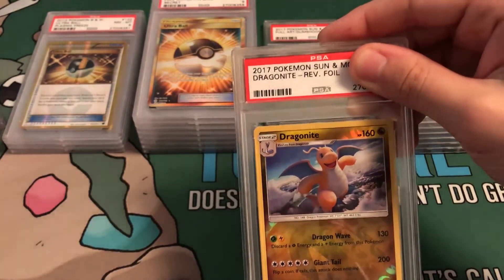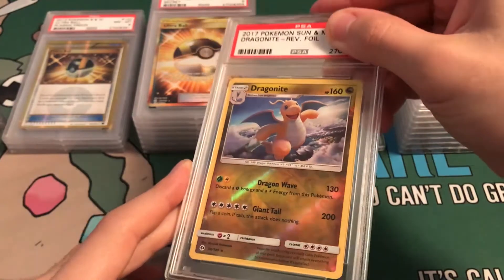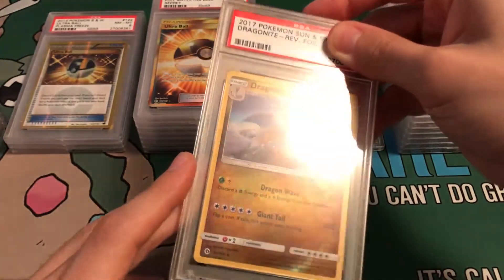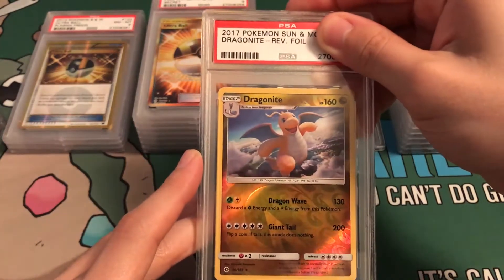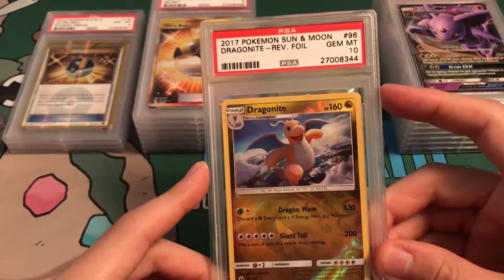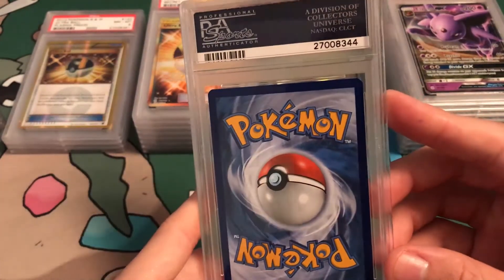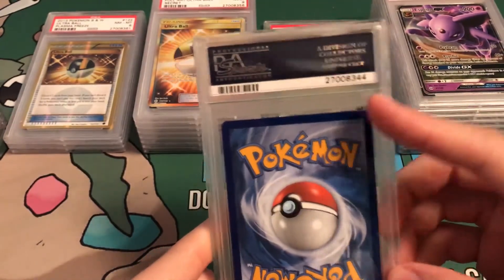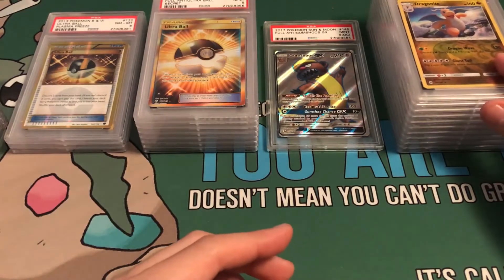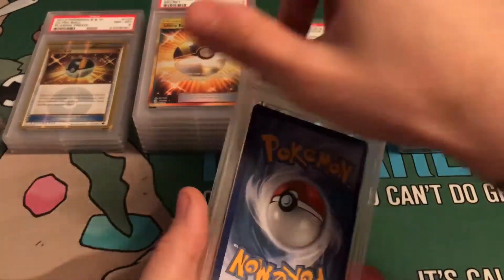Dragonite reverse holo! I wish I had the Arcanine reverse holo in here, but I haven't pulled one I thought could be graded. This just looks great. Gem Mint 10 — beautiful card, definitely deserves a 10. So I have the reverse holo and the regular holo in Gem Mint 10 Dragonite.